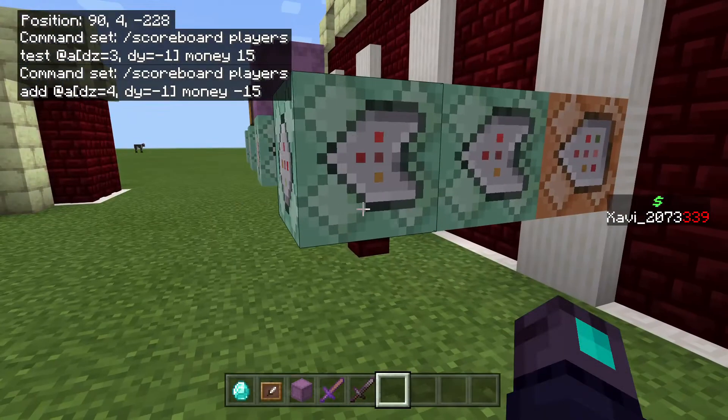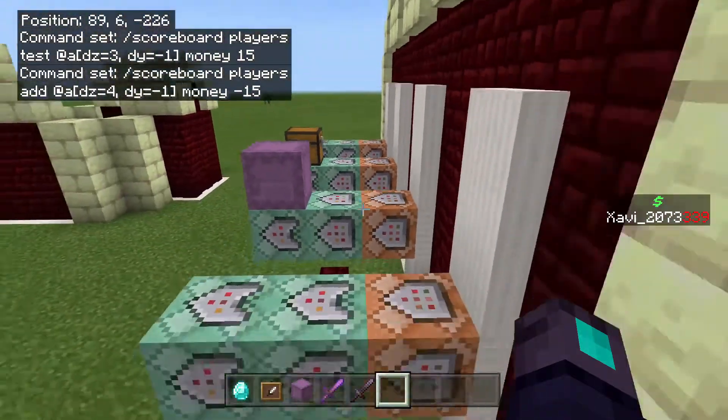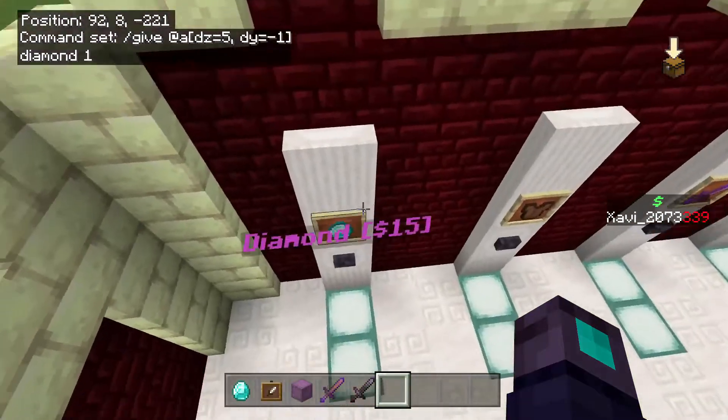All of this is basically the same across shop types except for the last command block. The last one is what gives the player whatever item it is — that's the simple item shop, it just gives you the item.